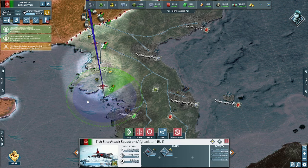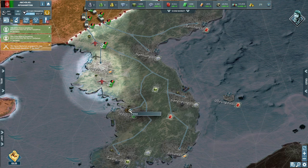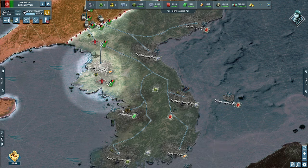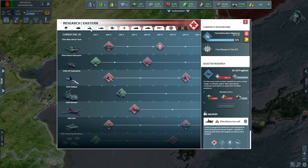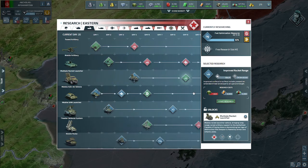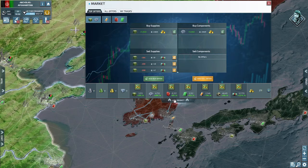When the mixed stack takes damage, it is distributed between the different types of aircraft. This works the same way with any unit in the game. So now your aircraft can take more damage, stay in the fight longer, then return to base to recover lost HP. You'll simply take fewer losses this way.